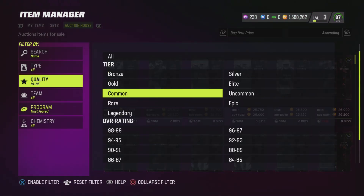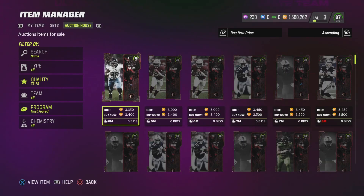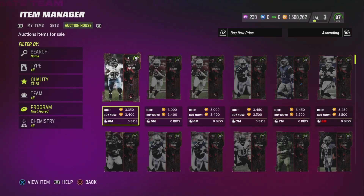One prime example of how you can manipulate the system: if we go to these cards right here, the market says 3,400, but when you actually go through the sets it sometimes says 4,000 or 5,000. So you can snipe these cards for like 2,000 and then sell them for like 5k — you're making like 3,000 coins off a gold card, which is absolutely absurd.